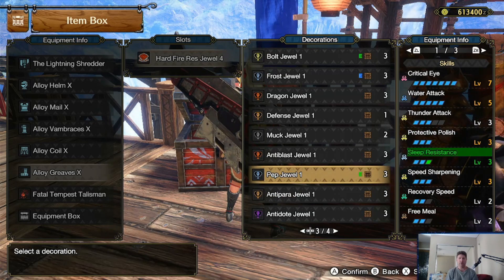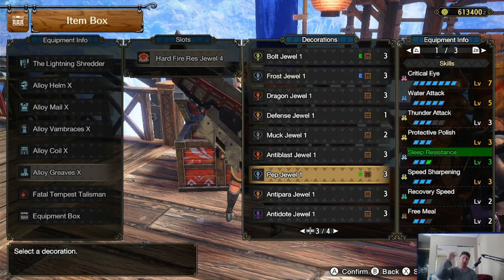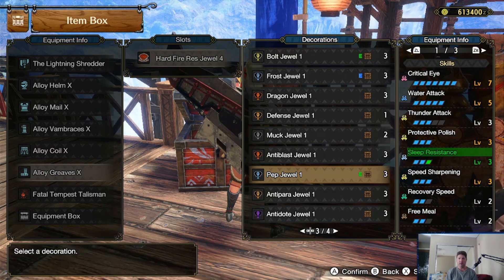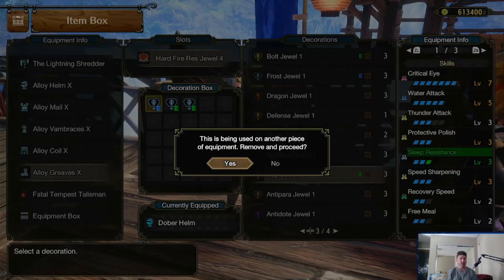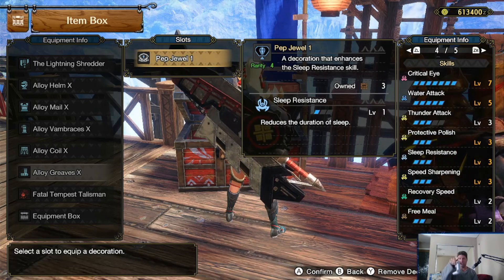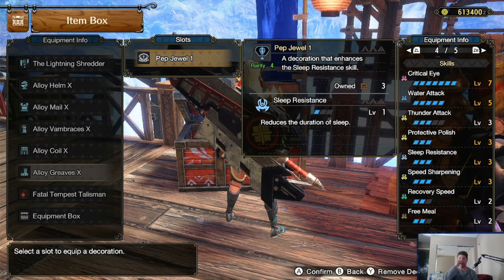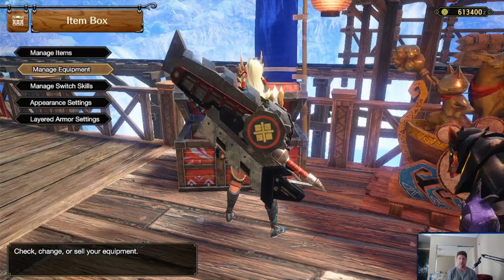You can see I got sleep resistance on the right side, highlighted in green. I'm gonna keep my thunder set on because she's a water creature. Keeping my critical eye, thunder attack, speed sharpening, and recovery speed is good - free meal isn't not helpful but that's basically what I've got. Which puts us at critical eye - ignore the water attack, that's on my armor, it's the better option armor I have right now - protective polish, thunder attack, and sleep resistance. We're good.